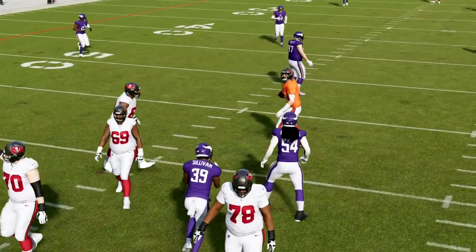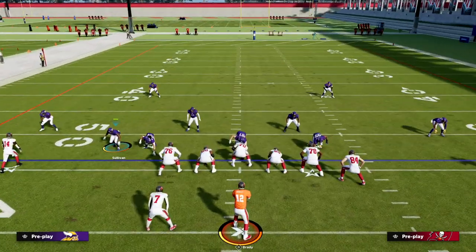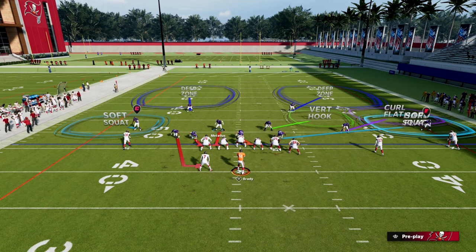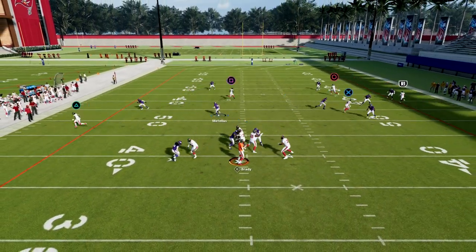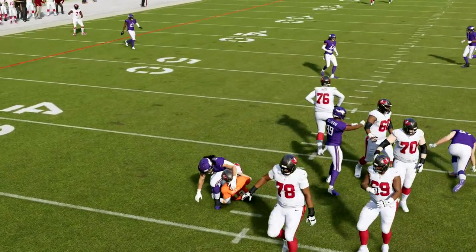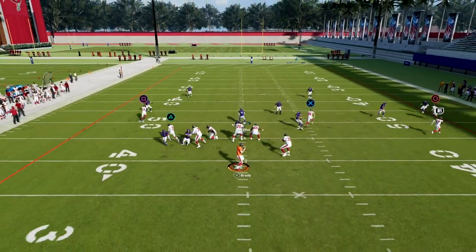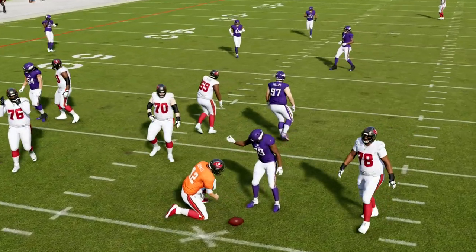Another way you can run this defense is you can slide this guy in and put him on a contain. If you do that, you still zone off the right side of the screen. Sometimes you'll get this to come through the B-gap. That's a little bit better if they're consistently blocking their running back, but if they're not blocking their running back, this is the best pressure in the game. You can send four, send three, or send two and get basically the same result.